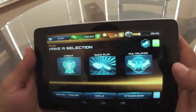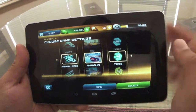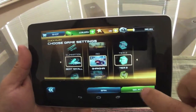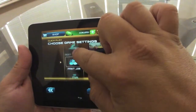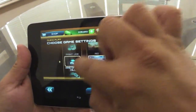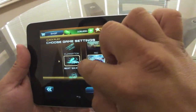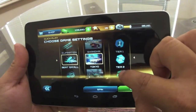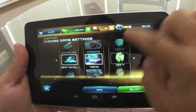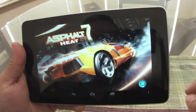Let me also show you guys Quick Play, which is very cool, because here you can choose the type of race that you want to do. You got drift, you got elimination, you got beat them all — let's choose that one. You got Tokyo, you can choose Tokyo. You can choose what tier you want to play in.